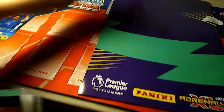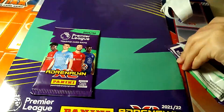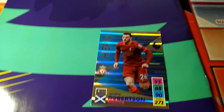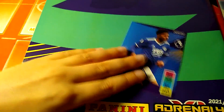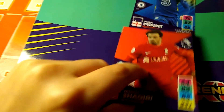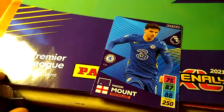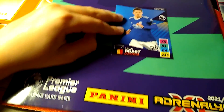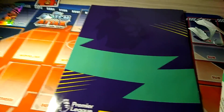Now my brother's opening his third packet. The fronts of the packets feature the logo. He got Hero Andy Robertson, Foden who broke his leg in a friendly, Shaqiri - that's a nice card because as you can tell I'm a Liverpool fan - Mason Mount, Stevens from Southampton, and Dennis Praet from Leicester.